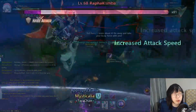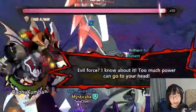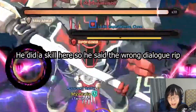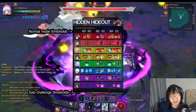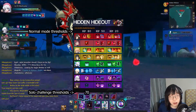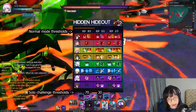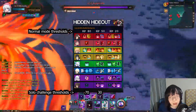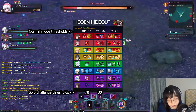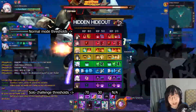Now, what's different? The major difference is that instead of three phase changes at 80, 50, and 20 HP bars, the boss only has two, and these happen at 70 and 30. The skill blocks are also the same: solo's 70 phase change uses the same skill block as normal's 80 phase change, and solo's 30 phase change uses the same skill block as normal's 50 phase change. Normal's 20 phase change — where it combines the skill blocks of 80 and 50 — doesn't exist in solo.